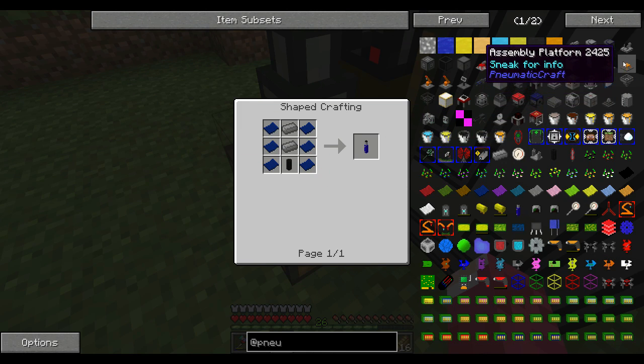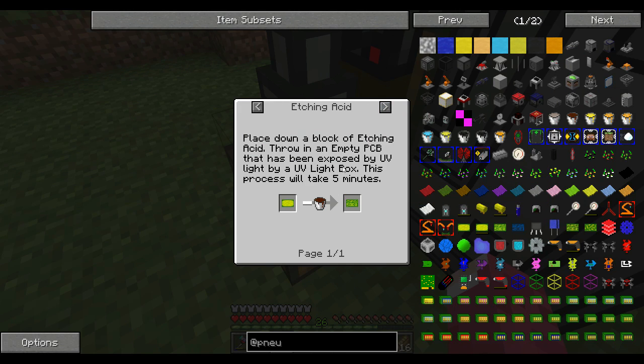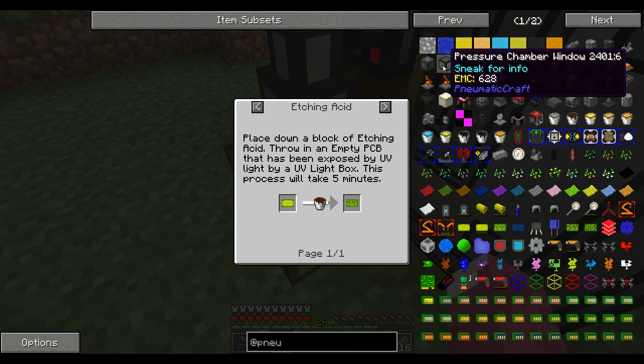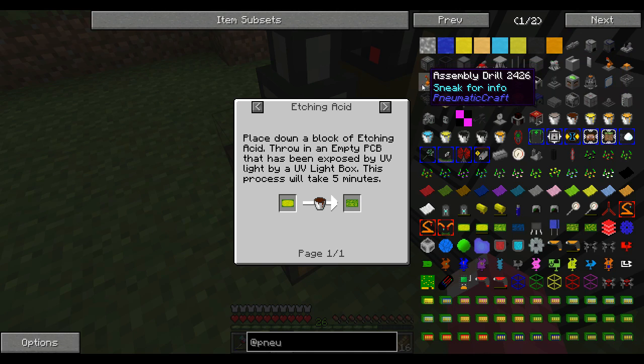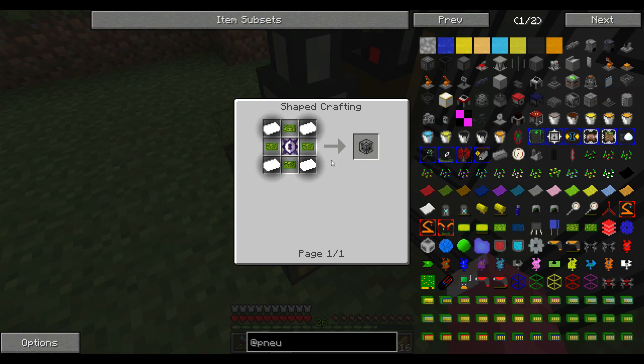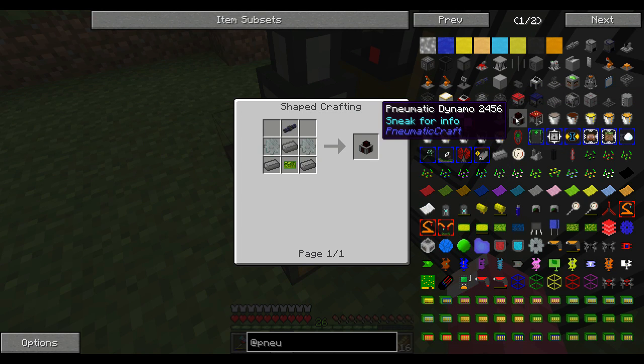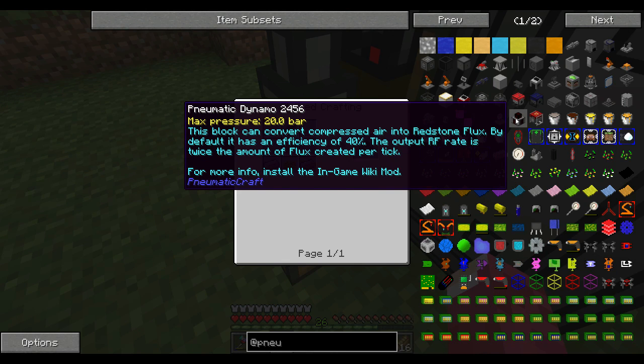We need the simple one - place down etching acid through an empty PCB that has been exposed by UV light using a UV light box. This is possible but takes five minutes. UV light - do we have anything? A UV light thingy. Creative compressor that should be cool later on. Pneumatic dynamo, compression - nope.